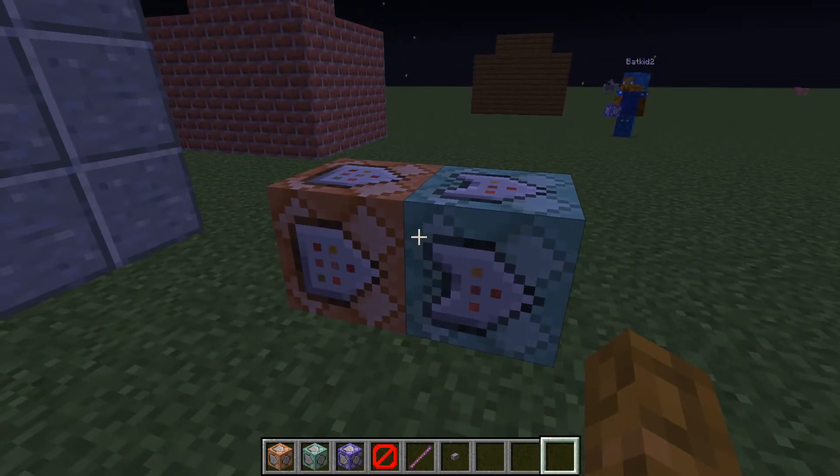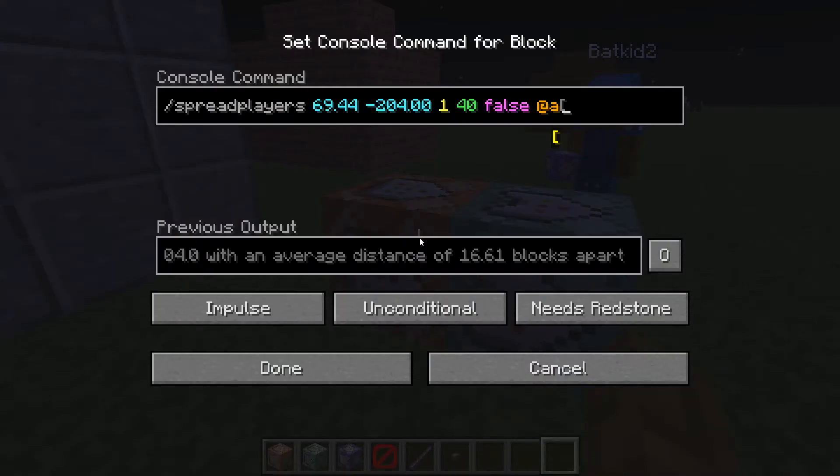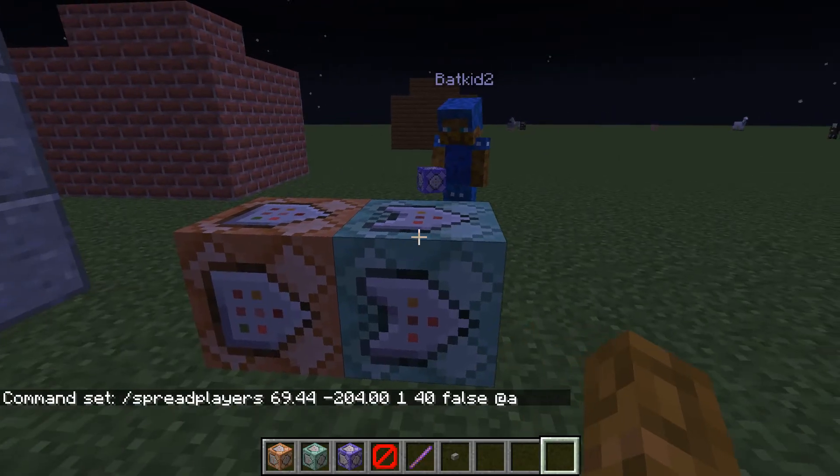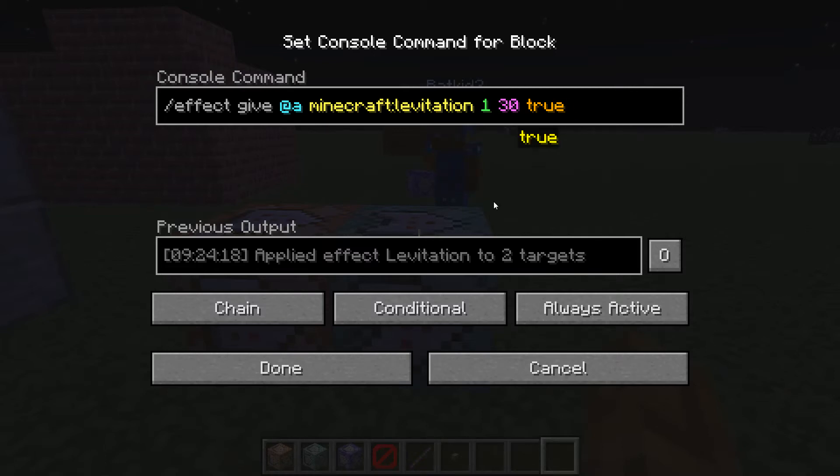Next up, what we have is a set of command blocks here. This is for helping incorporate the Y coordinate, although it's not really the best at doing so, and this is the best alternative you can do. So we're going to run another spread players command around this command block like so. And then we're also going to run an effect command that's chained — slash effect give at A. That is for all players: Minecraft levitation, 1 second, 30 for amplifier, and true for hiding particles.